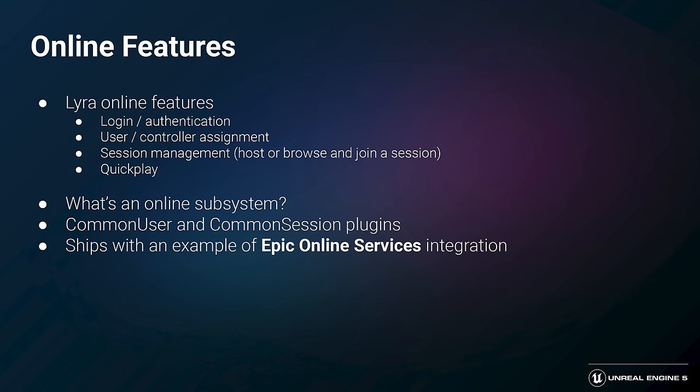You should be able to take the updated versions of Common User and Common Session from Lyra in a future engine release and drop them into your project to help with the upgrade. We've also added an engine feature that makes online configuration a little bit easier called Custom Config, which allows you to define an additional INI layer — what we use to configure Lyra's Epic Online Services implementation on Windows for testing or packaging to the Epic Games Launcher. We've tested cross-play on Lyra's supported platforms using Epic Online Services, and it should be fine to start developing cross-play using 5.0, though it's very early days yet.